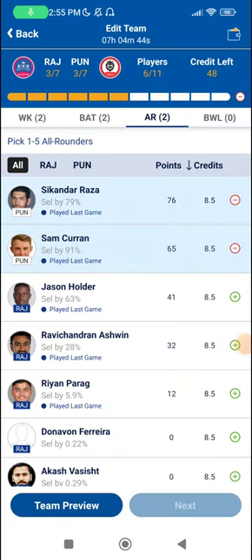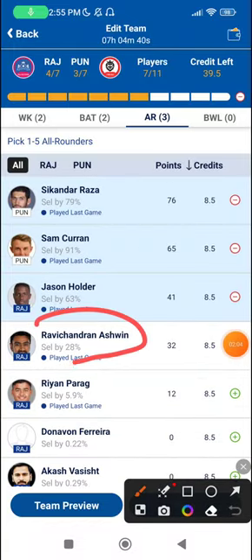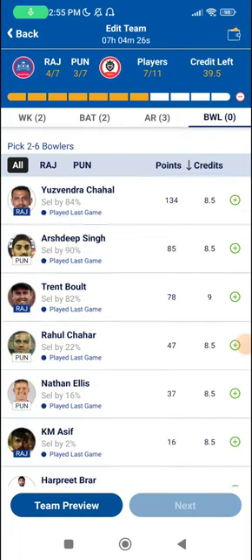In the all-rounder section, Sikandar Raza, Sam Curran, and Jason Holder are all very obvious choices. Trent Boult was a little defensive in his bowling style in the last game though he did get a wicket. It totally depends on conditions — if there's significant dew, I'm not encouraged to pick him. Raza looked good with the bat and decent with the ball.